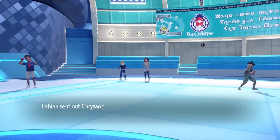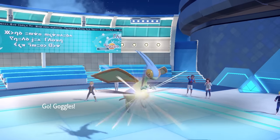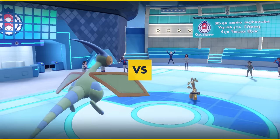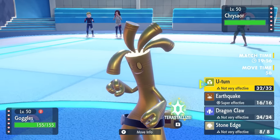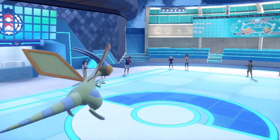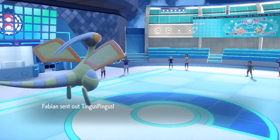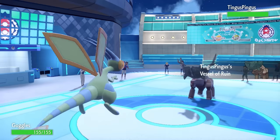My opponent leads off with the Gholdengo. I decide to toss out Flygon because Goggles is absolutely amazing. I've got the Choice Scarf Flygon and I'm able to outspeed pretty much their entire team. I figure they probably don't want to leave it in, but there's a chance they stay in and go for something like a Trick. This dude's team is very scary, and I want to try to grab myself a nice little switch initiative early to get some momentum.